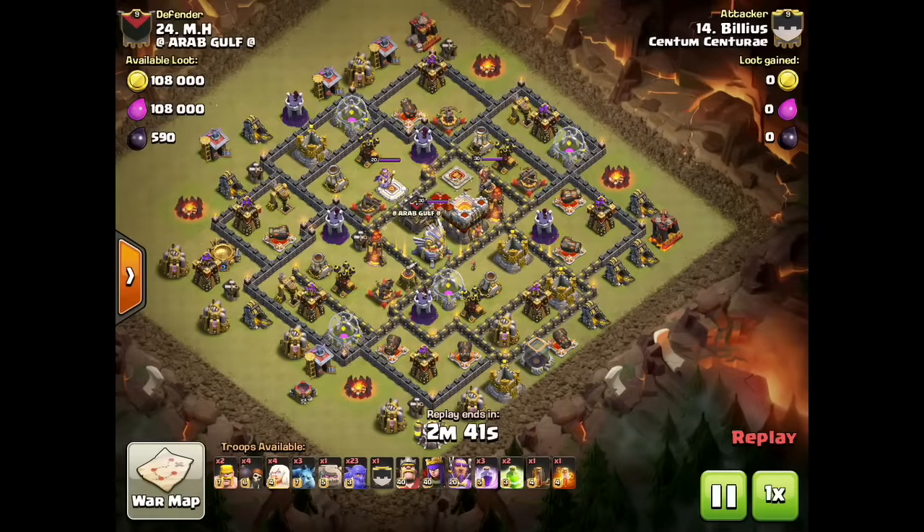This Town Hall 11 base was previously attacked and I'm going to use that information to help construct my three-star attack plan. First I'm going to use some barbs to trigger giant bombs on the northwest side that are outside the base. I also know there's a Tesla farm on the southeast side near that gold storage.